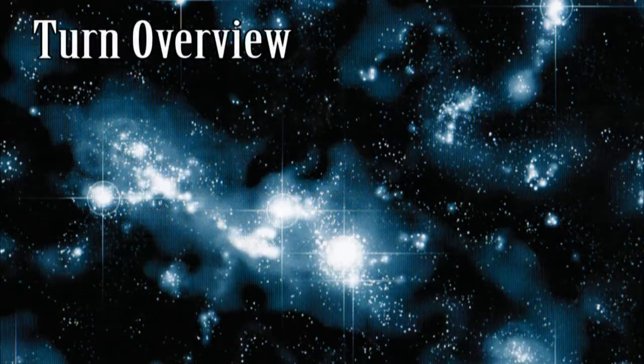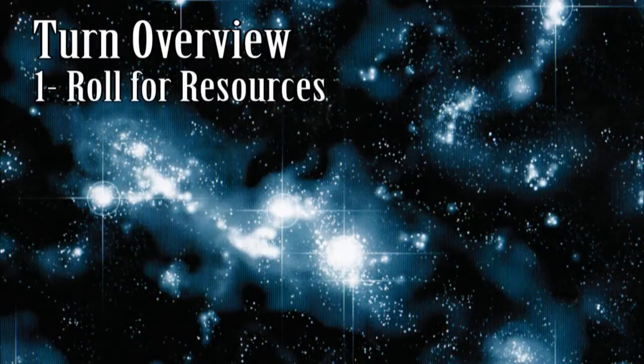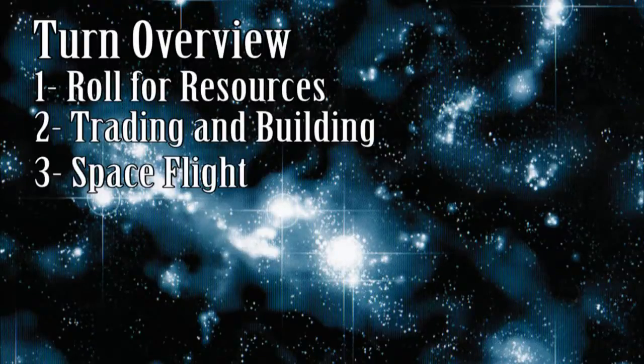Starting with the first player and proceeding clockwise around the table for the rest of the game, on his or her turn, each player does the following: roll for resource production, trading and building, and spaceflight.